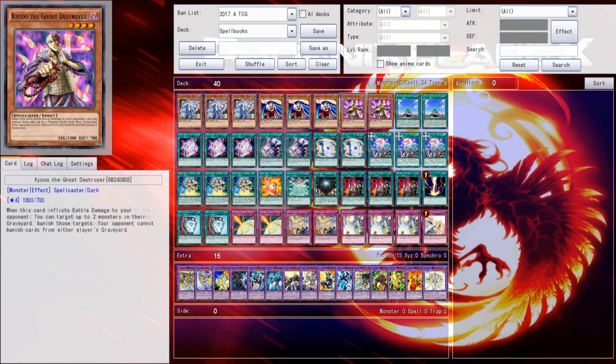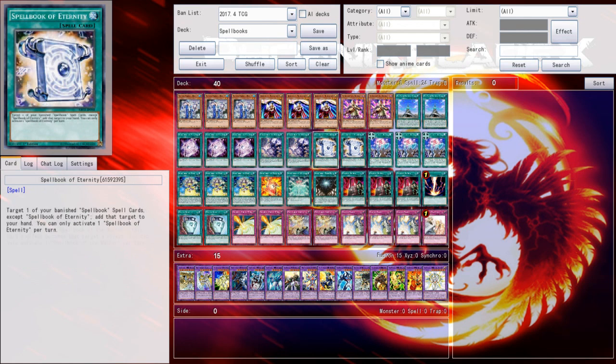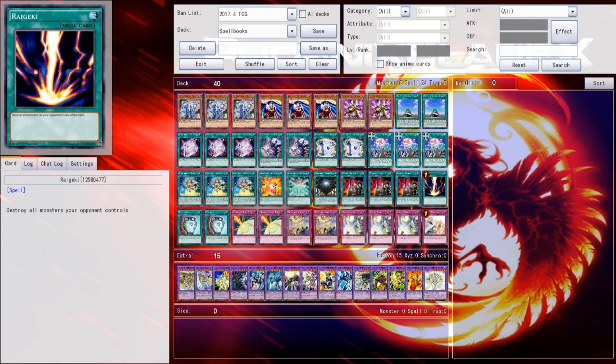This deck is an old deck that had a little bit of showing at regional circuits early in 2016, right after Card of Demise came out. Card of Demise allows you to basically draw three cards, fuel your hand — it helps a lot with this deck's bricking problem.